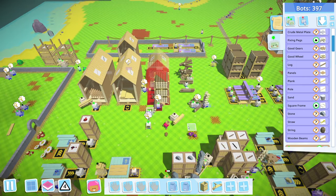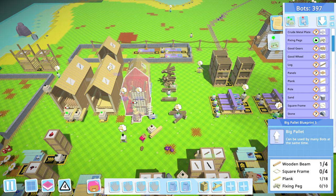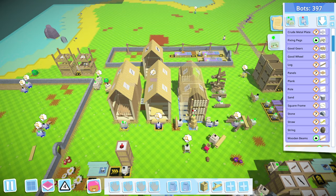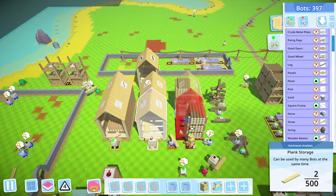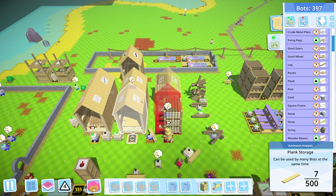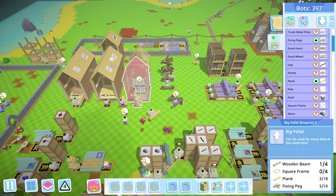We're going to have to work out this whole log situation. This shouldn't take too long — yeah, we have square frames piling up again, so that is good. I don't know how many logs this is going to hold though. These also hold 100, so I'm guessing these will still hold 500 the same way planks and poles did. As soon as these pallets are empty we can delete those and put them back in our inventory, then repurpose some of these bots as movers.